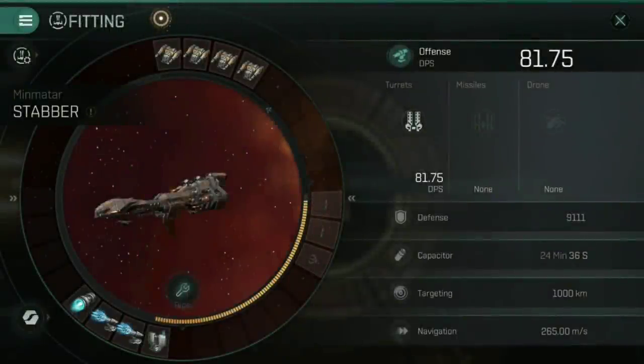At first glance, looking at that DPS stat, you might be wondering what the point of upgrading from a Stabber Trainer to a Stabber actually is — considering it's only a five-point DPS increase for a ship that costs considerably more and can't be insured. Well, ultimately that's because we're not looking at the bigger picture here. First of all, we have a couple of different low slots that are going to change the game big time once I undock and actually show them in action. Also, I remind you — I do not have any relevant skills for this ship.